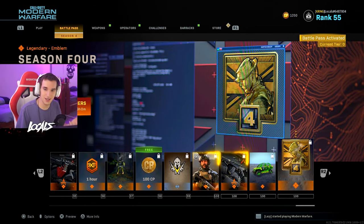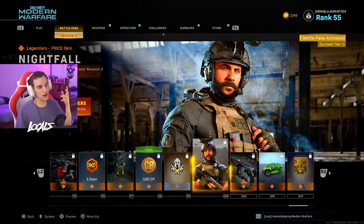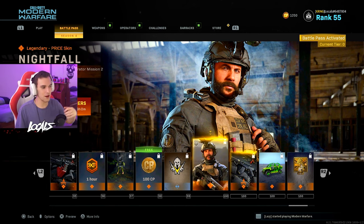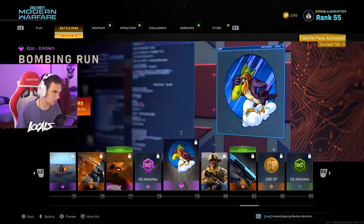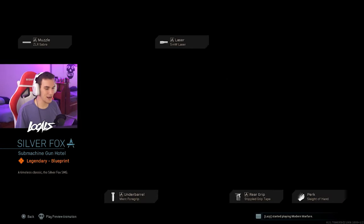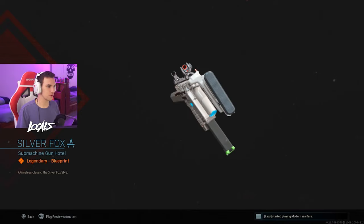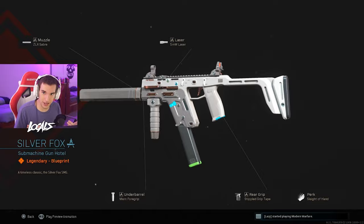So that is the whole Battle Pass in MW. I hope you guys enjoyed. Let me know in the comments your favorite item from the Battle Pass. Definitely mine has to be the Vector skin, the white one — the Silver Fox. This thing was crazy, definitely is my favorite one right here. That is it for today, thank you guys so much for watching. Like, subscribe. Thank you. Peace guys, and have a great day.